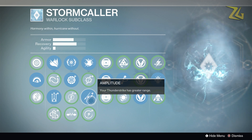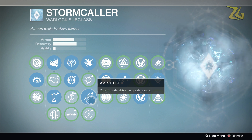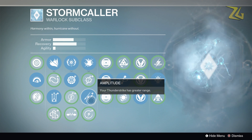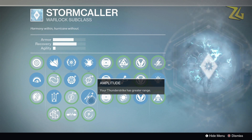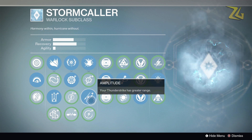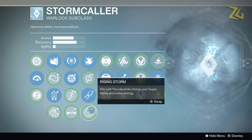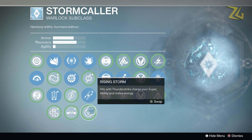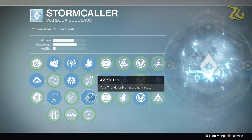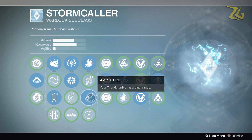For the thunderstrike melee we have chaining lightning, amplitude, and rising storm. In Trials you want the range — amplitude is really the only option. This is why when you get hit by a Stormcaller melee you wonder how they had that much range. Amplitude gives your thunderstrike greater range and actually pushes your opponent back. If they're rushing you with a shotgun and you hit them from a distance, it pushes them back and gives you the opportunity to swap to your shotgun. Chain lightning is PvE-oriented, and rising storm is okay but amplitude is really what you want.